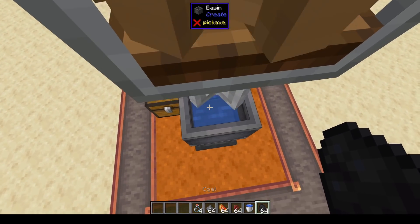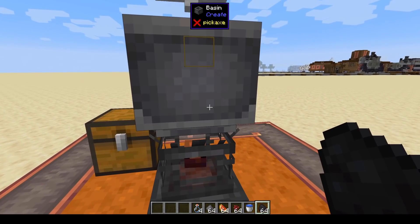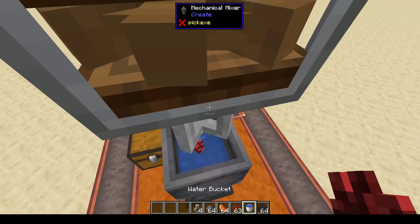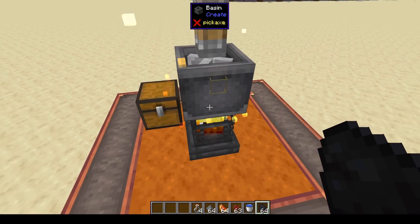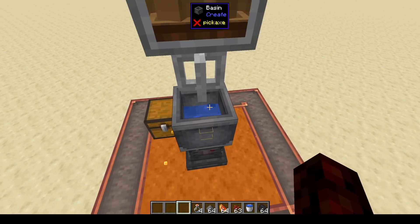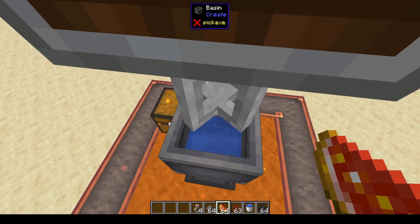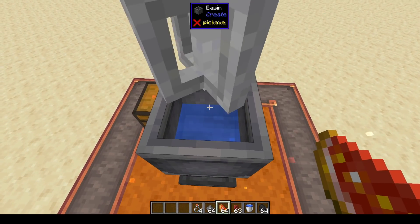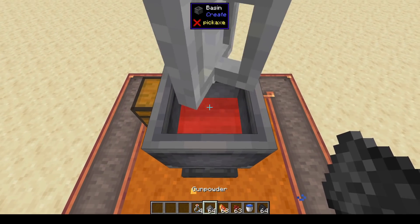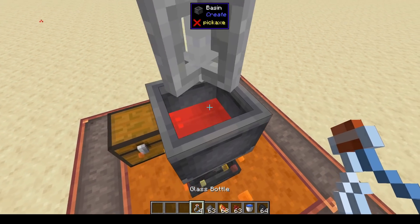We're going to start off with an awkward potion. Right click the basin with a bucket - the basin holds up to one bucket of liquid at a time. Throw some nether wart in there, then power the blaze burner by right clicking it with coal and let it mix. You can see it's got a slightly different texture, which means it is our awkward potion. Now if I throw a glistening melon in there it turns into a potion of health, then throwing in a piece of gunpowder turns it into a splash potion.